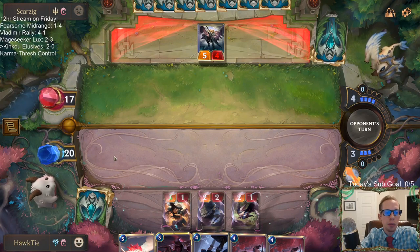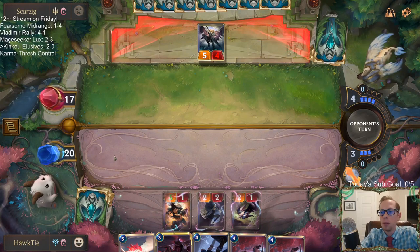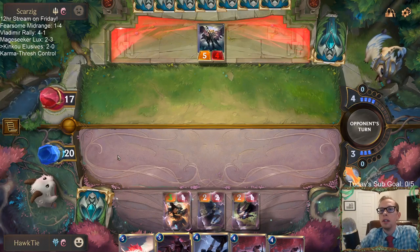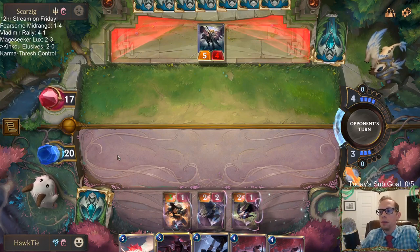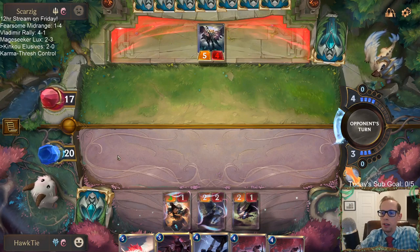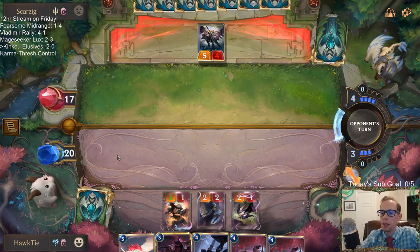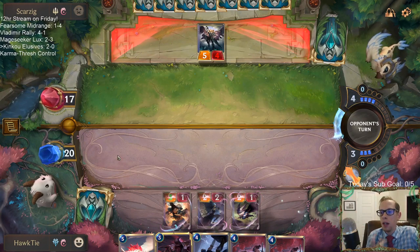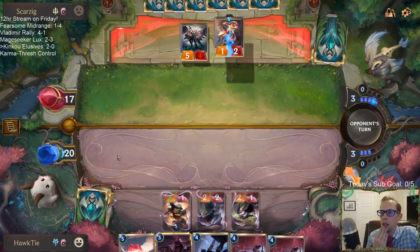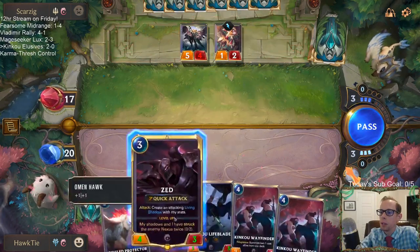If you have Twitch Prime, you click on the Prime loot and you get a Champion, an Epic, a Rare wild card, and an Expedition token — all for free. So everybody with Twitch Prime, go grab those.